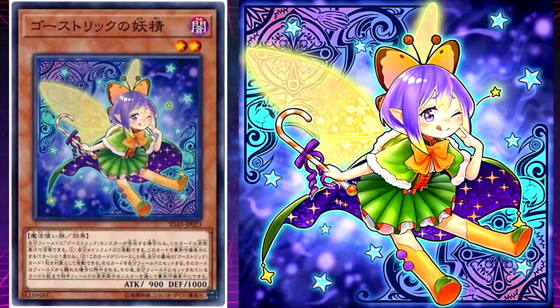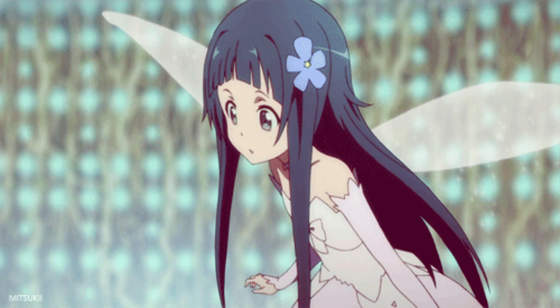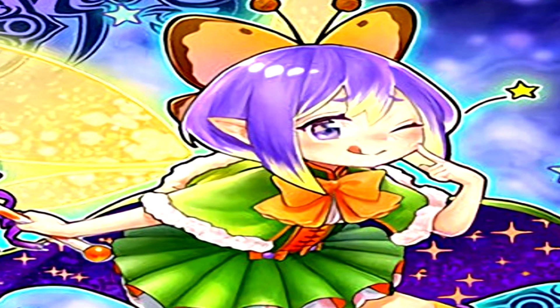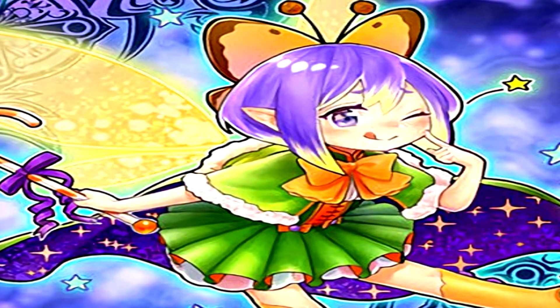Ghost Trick Fairy's unique effect is: when this card is flipped face up, you can target one Ghost Trick card in your graveyard, set that card but banish it when it leaves the field. Then you can change face-up monsters your opponent controls to face-down defense position, up to the number of set cards you control. Fairy is based on, of course, a fairy. Fairies are usually depicted as helpful and angelic, but their origins were darker — believed to be the spirits of the dead, demons, or guardians of nature.